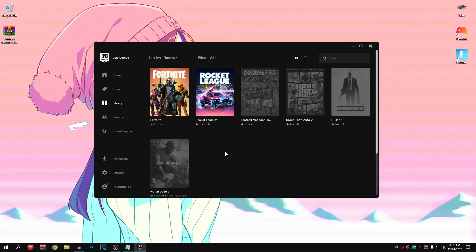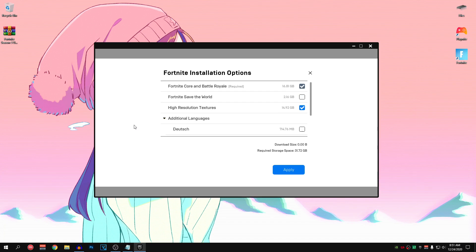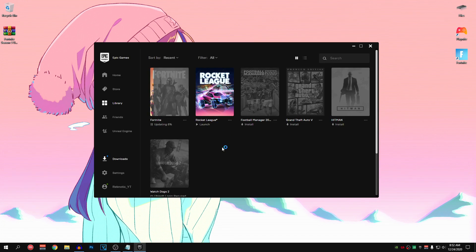Once you have completely reinstalled Fortnite, right click on the three dots again and click on Options. Make sure that the high resolution textures are unchecked. The download size will be zero and the overall required storage space will be less as well. Hit Apply and let it do its work. This does not make any difference on texture quality, but it will reduce the Fortnite file size, helping you download it faster and also put it on SSD drives.